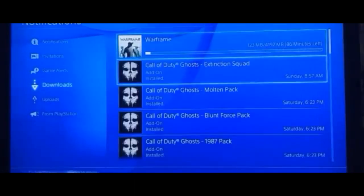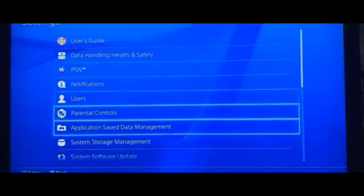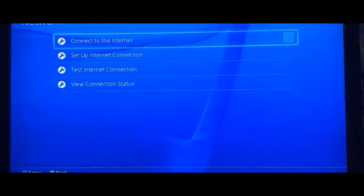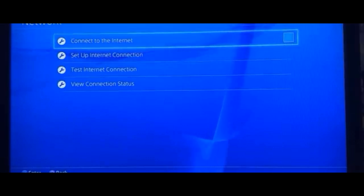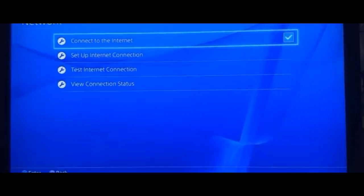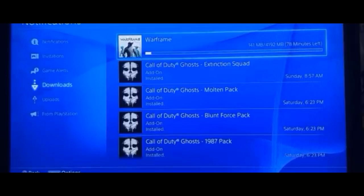Sometimes it will glitch and stay at the 'preparing to download 100%' screen, so you can just check it off and back on and it'll get working again. One thing though — don't get scared if right when you check off the box the 'cannot download' message appears in the upper left corner. That's because the pause glitched somehow, but it still works. Just go ahead and check the box again and it should be downloading. Or press X and there will be a retry button again.